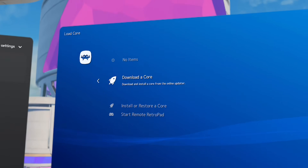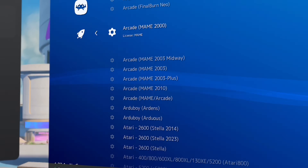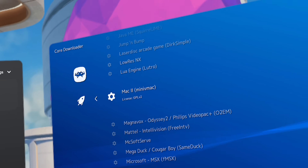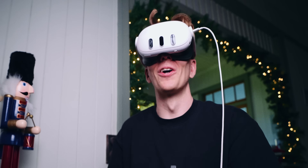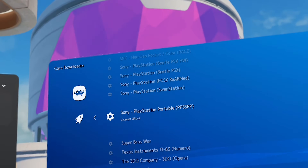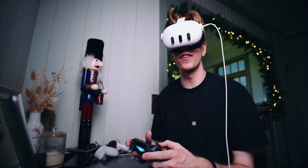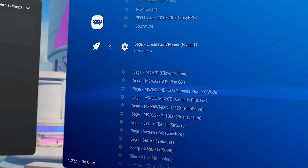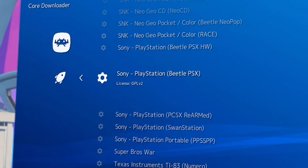Download a core — that's what we're looking for. There's a lot of different things you can do: Mac 2, Mini, VMac, Nintendo 3DS, PlayStation Portable — that feels perfect for VR. Okay, I'm getting distracted. Go to Sony PlayStation, and we're going to download Beetle PSX.